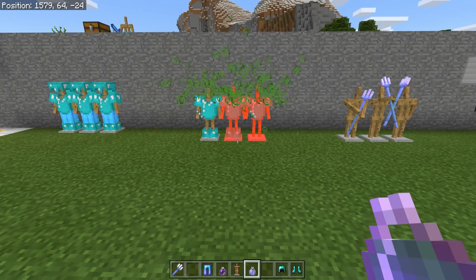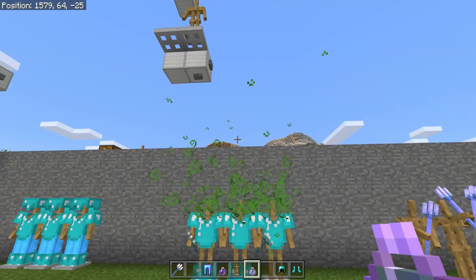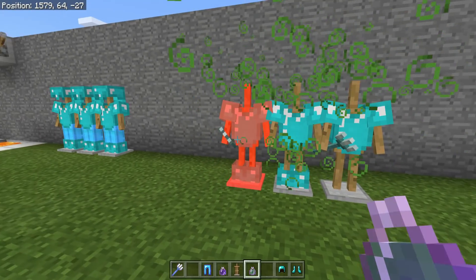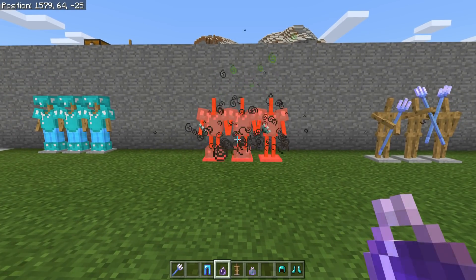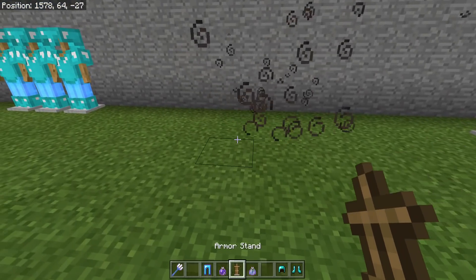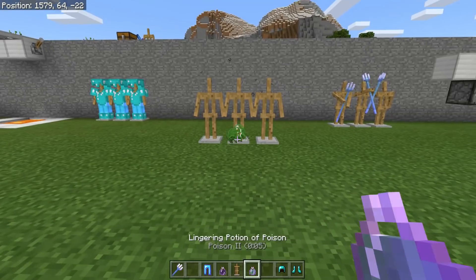We're going to throw a lingering poison at these armor stands and you'll see they actually take damage and make the player hurt noise too. Poison doesn't actually kill you — it just gets you down to half a heart. So these guys will die pretty much as soon as we throw a decay potion at them. As you can see they all disappeared, and it's really funny seeing them actually turn red like a player.